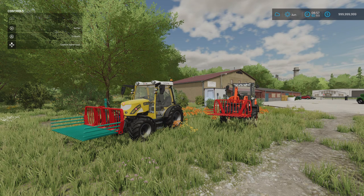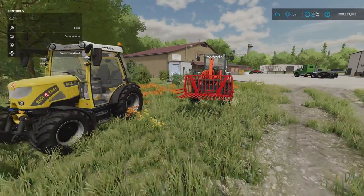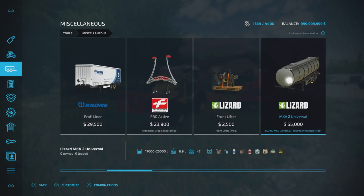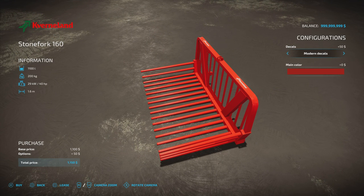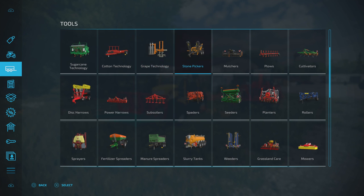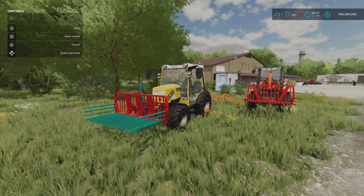Next is the Cavernland Stone Fork Pack by John Deere 2450 — 6.67 megabytes download. There's the 180 (1.8 meters wide, 1400 liter capacity) and the 160 (1.6 meters wide, 1100 liter capacity), both two slots. The 160 is under Front Loaders; the 180 is under Stone Pickers. Options include old-style or modern decals, plus main color in original red or modern green, with the option to change tines.